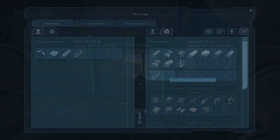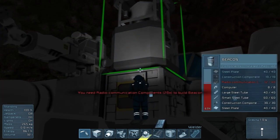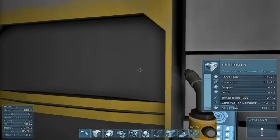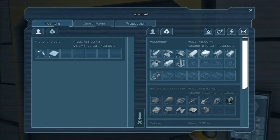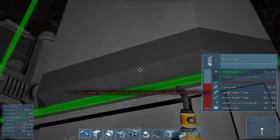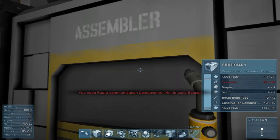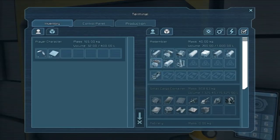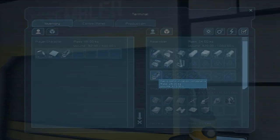Let's grab what components we can from here. I think it's all just the communication rods - radio communication components. We're going to do this two at a time. I wish there was a better way to do this. If you put the assembler next to a crate, it would just dump into the crate and the assembler could build as it wanted - it wouldn't have to do it individually.